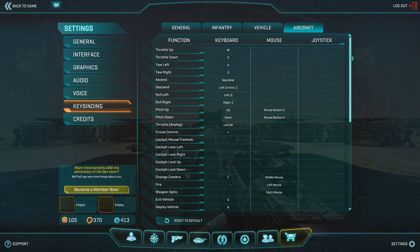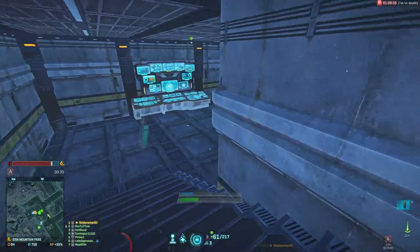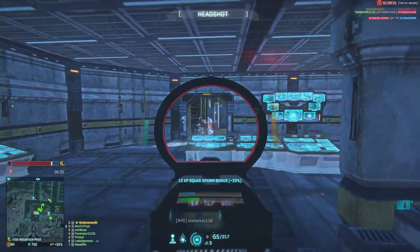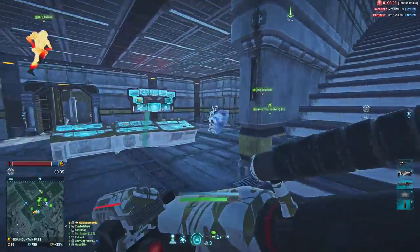We have the W key which makes us move forwards, the S key which makes us slow down, the spacebar which makes us ascend, and the Control key which makes us descend. Of course, you can direct yourself with the mouse.